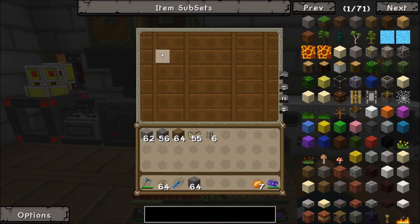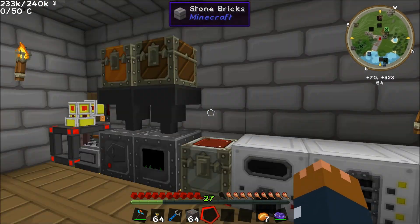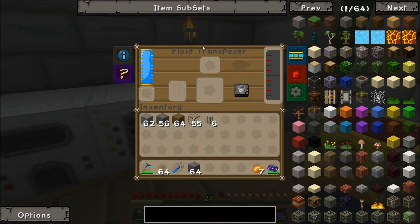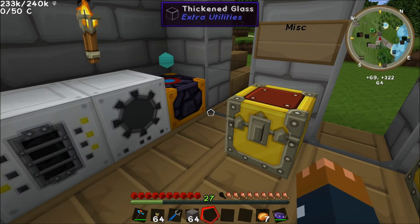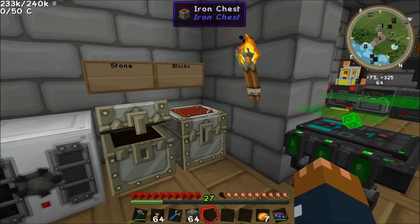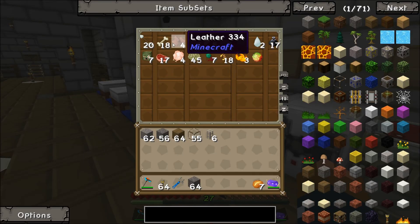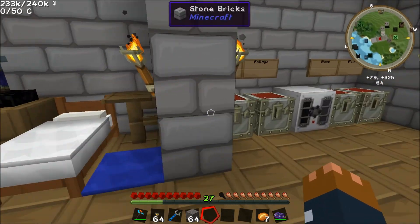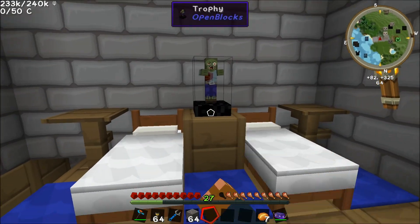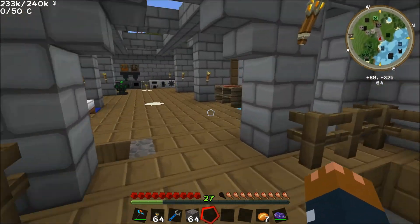We've got the basic machines here — the metallurgical infuser, standard ore doubling going on. We'll get some upgrades eventually for that. We've got a few efficiency upgrades but we want to get some speed and turn these into factories. The induction smelter, the magma crucible, and the fluid transposer, plus another chunk loader to load up this area. We've got a nice Mystcraft chest with ingots and ores, some stone, different types of blocks, foliage, and then loots — mob drops. We've also got a zombie and some beds down here.